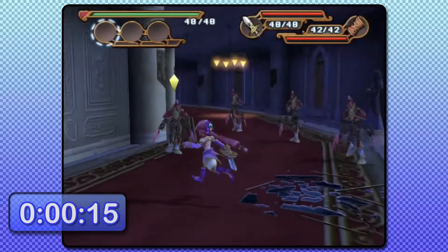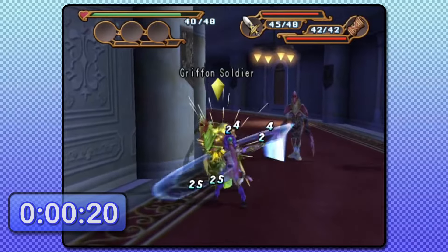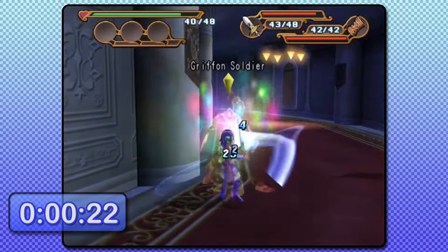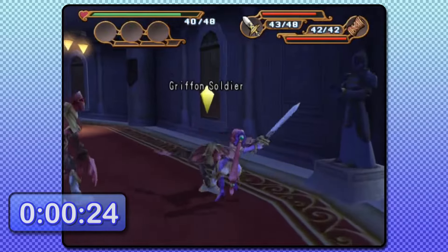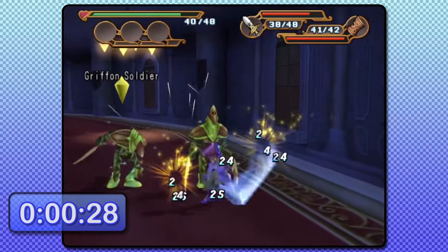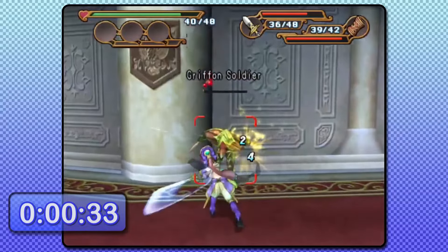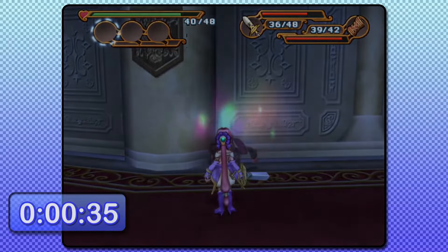The run starts off the same as any other Dark Cloud 2 category. We play as Monika here in the castle as she escapes from Griffin's henchmen. In order to defeat the soldiers as quickly as possible, the strategy is to use two-hit combos which she can cancel by quickly tapping L1, have Monika prepare and cancel out her magic, and then start the combo over again. It's got a bit of a weird timing to it, but doing it this way is currently the fastest known way of dealing damage.